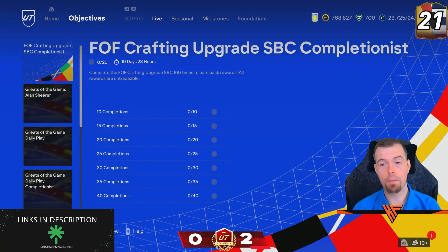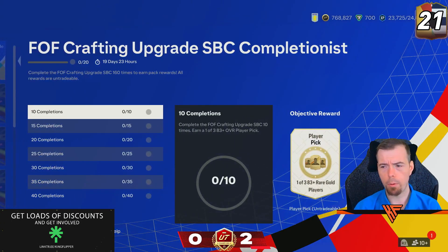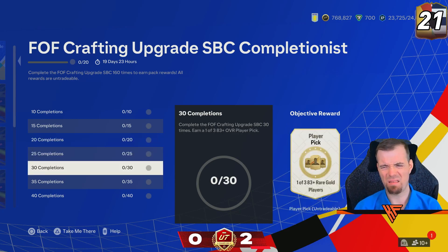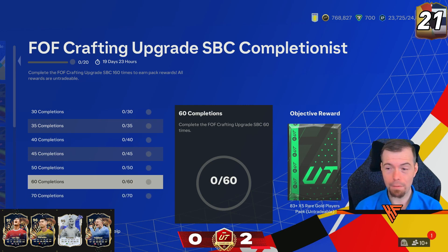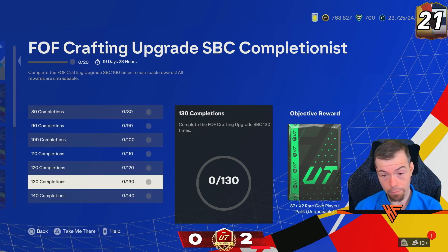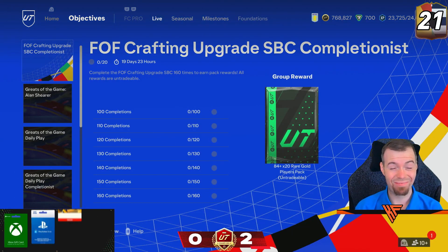Loads of new objectives. We'll start with the Crafting Upgrade SPS2 completion. Doing 10 gives an 83 player pick. 84 times 2 for 15, 84 times 2 for 20, 83 times 5 for 25, 83 player pick for 30, then 83x3, 83x5, 84x2, 84x10, 83x5, 84x3, a 100k pack, 87x3, 84x10, 84x5. Then it went backwards - 84x10, 87x2, 83x20, 87x4, 85x7. The main reward is an 84x20. They're not great rewards considering how many SBCs you need to do to get them.